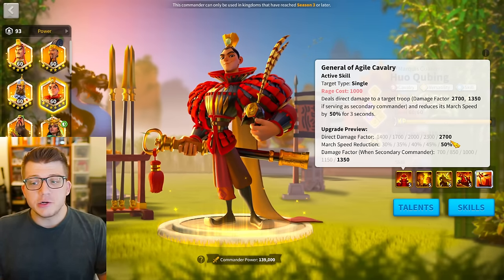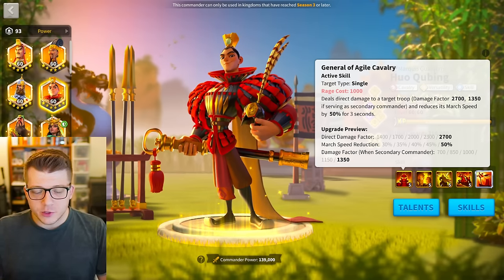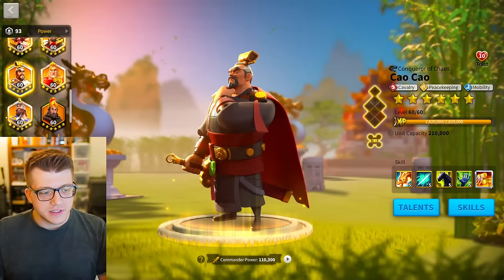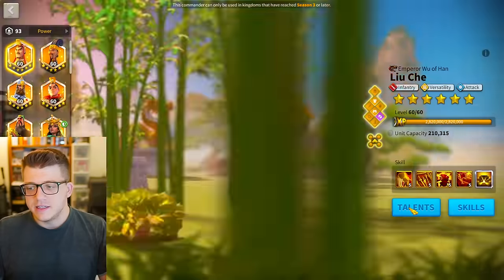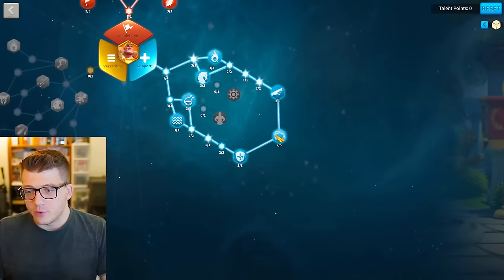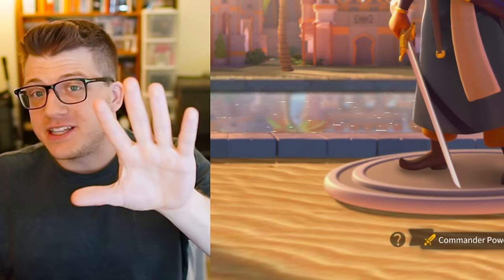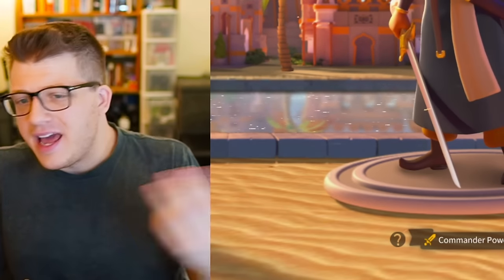Huo also has a 50% march speed reduction for three seconds — the duration is a bit lower but the damage factor is nearly doubled, which is crazy. You also have slowdowns on William, Ethelflaed, Boudica Prime's active, Richard, Southhouse's active, and even Honda. Beyond that, there are slowdowns in talents — Snare of Thorns or Cage of Thorns on anyone with the support tree, which is a five-target AOE slowdown. That's 10 examples of other ways to slow targets, five of which came after Saladin.